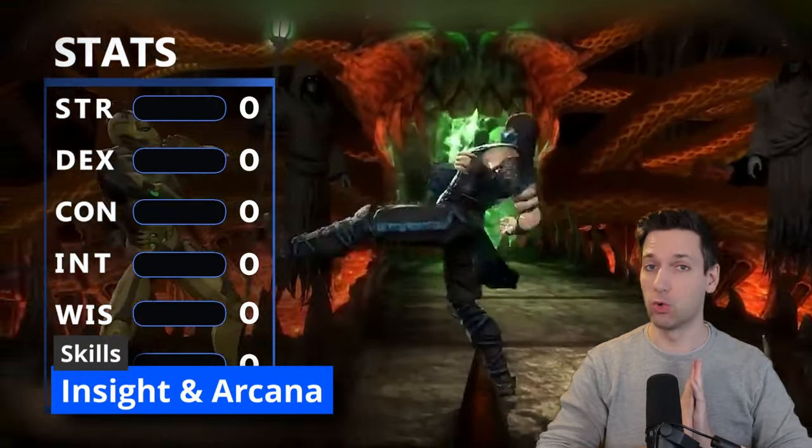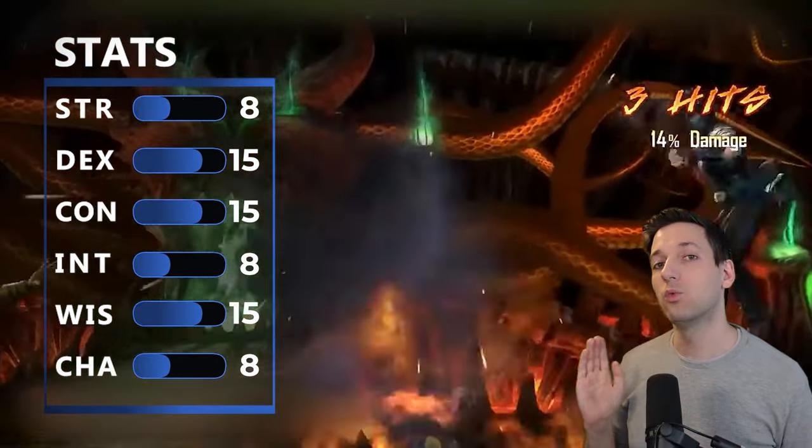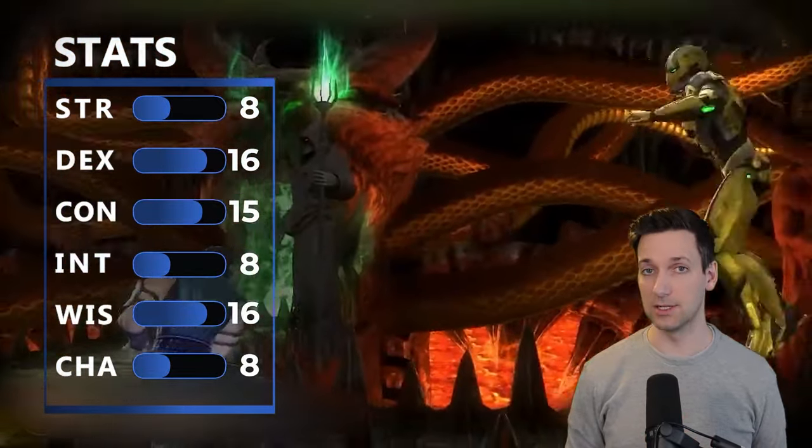When it comes to stats, we're gonna min-max the crap out of this by maxing out our Dexterity, Constitution, and Wisdom. Then we get to put two points into two different scores thanks to our race, so we're gonna choose Dexterity and Wisdom to boost them up to 16.